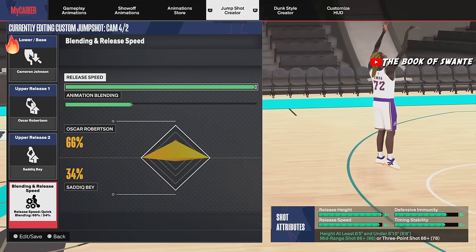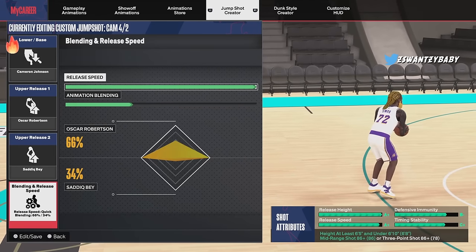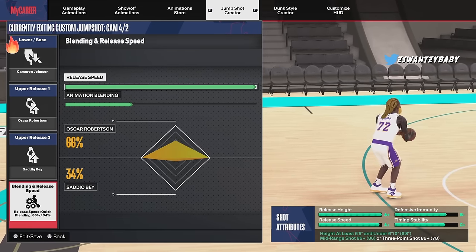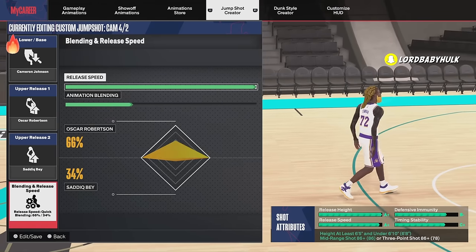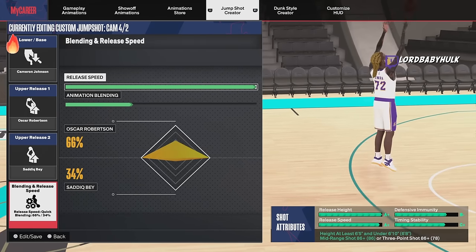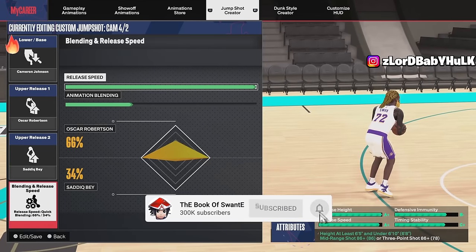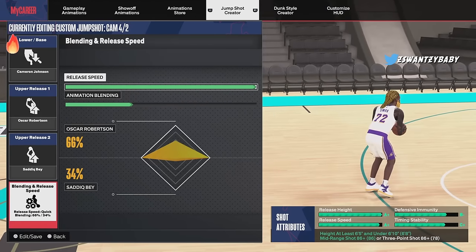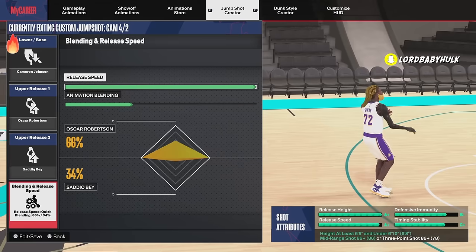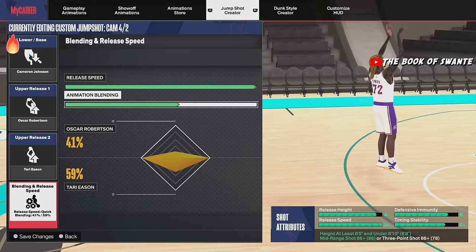I'm gonna give y'all another high arc jump shot if you don't like the Colbert base. This is a different jump shot if you can't get the T-Mac because you need 87 mid or three-point to unlock it. You might like the different load-ups — every jump shot gives you different load-ups depending on how you move. This might be something you prefer. It's one of the fastest jump shots in the game. I like mine with a lower A+ and higher release height so you can't really get contested.